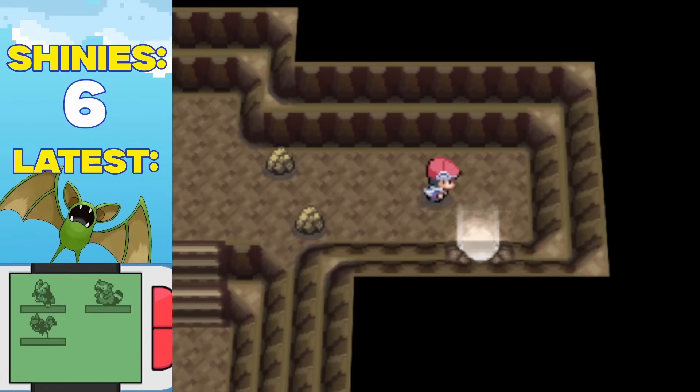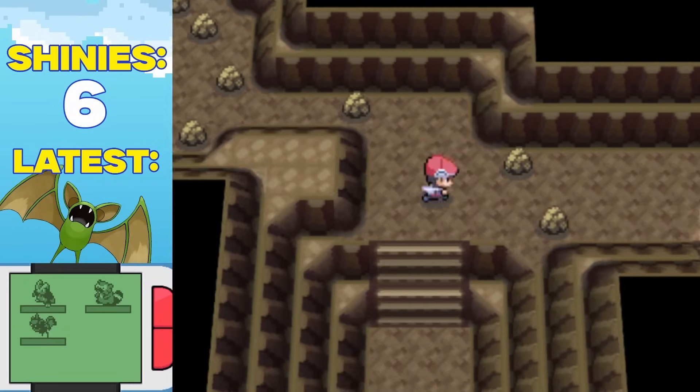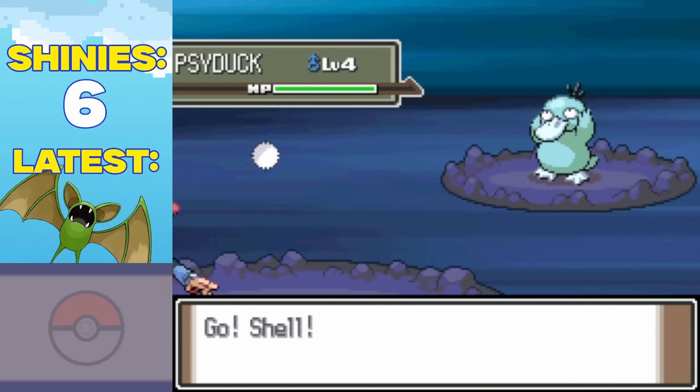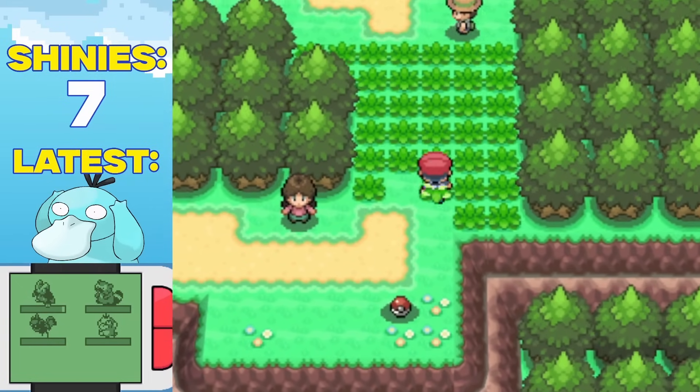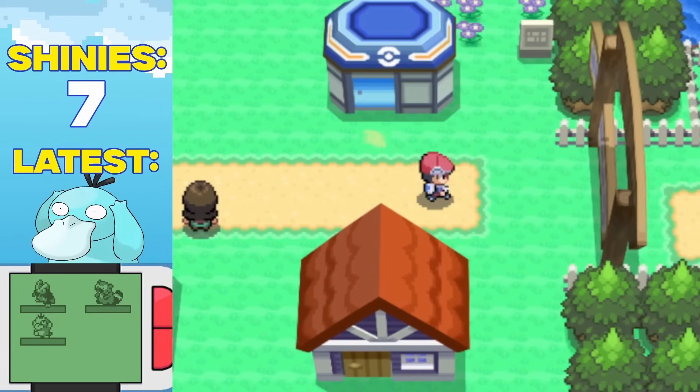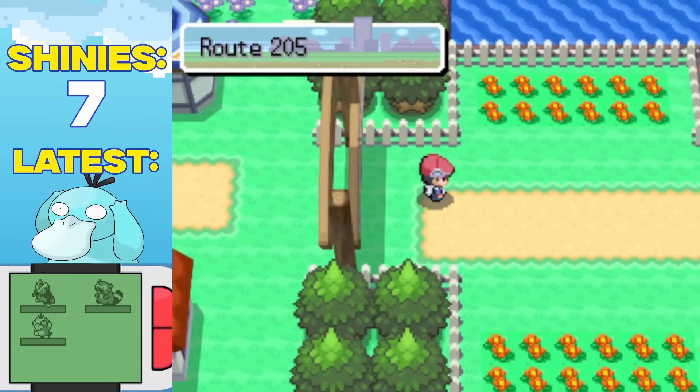This time was not as bad though, because around 3,900 encounters later, I finally saw those sought-after sparkles and found myself one of the coolest shiny Pokemon out there, a Psyduck. Together, we meandered through meadows and frolicked by flowers with pure joy, because of how exciting our next shiny hunt would be.